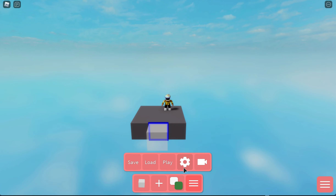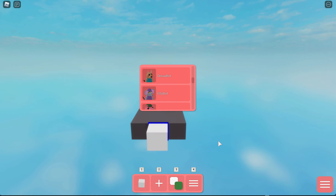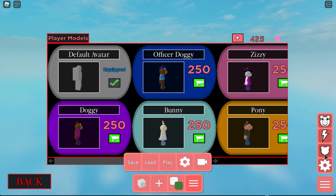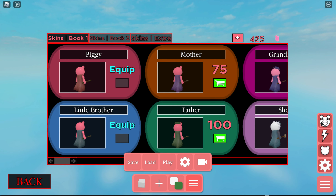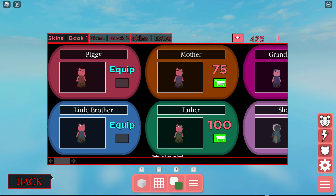We have save, load, play, and a settings button where you can change a bot skin and enable hard mode, which is super cool. Then we have the cutscene creator, settings for hard mode, and player models — meaning you can play as one of these characters, which is really cool. You can also set abilities, traps, your bot skin, and your own skin.